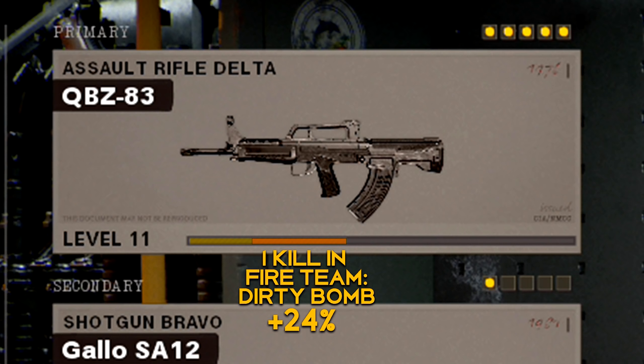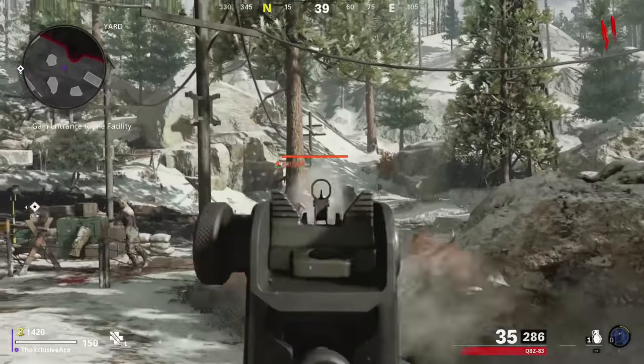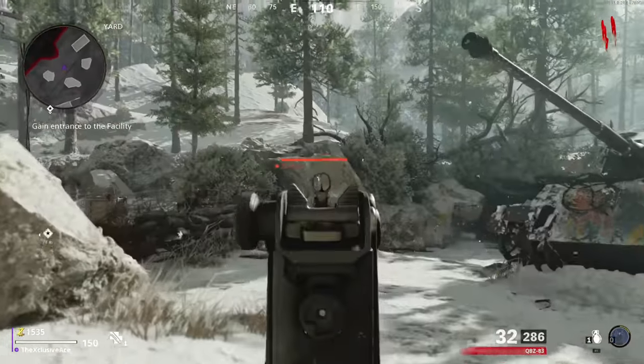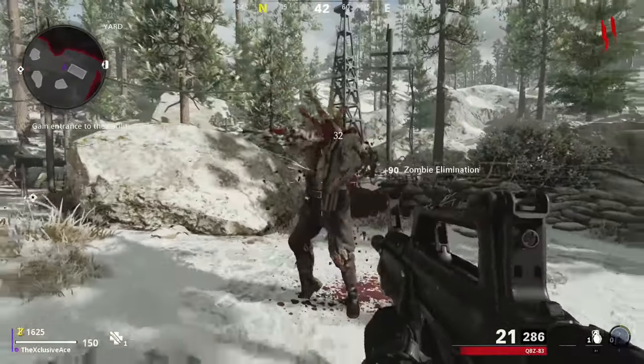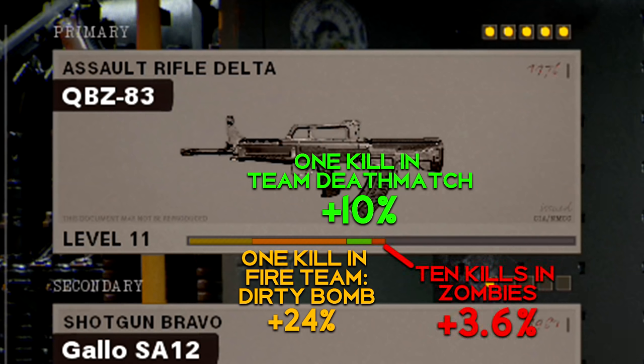After that I hopped into a game of team deathmatch, got one single kill, and measured how much the progress bar moved — in that case it moved by about 10%. Then I tested zombies: instead of just one kill, I killed 10 zombies and measured the bar, and it moved by only 3.6%. So if team deathmatch is our baseline, fireteam dirty bomb gives you a 2.4x multiplier per kill for weapon XP, and you need to kill 28 zombies to get the equivalent of 1 kill in team deathmatch.